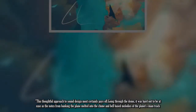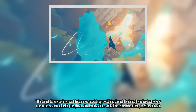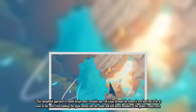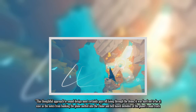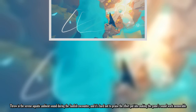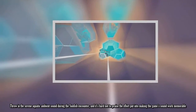This thoughtful approach to sound design most certainly pays off. Going through the demo, it was hard not to be at ease as the notes from banking the plane melted into the chime and bell-based melodies of the planet's main track. Throw in the serene aquatic ambient sound during the Sunfish encounter, and it's hard not to praise the effort put into making the game's sound work memorable.